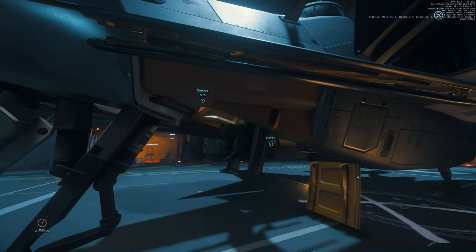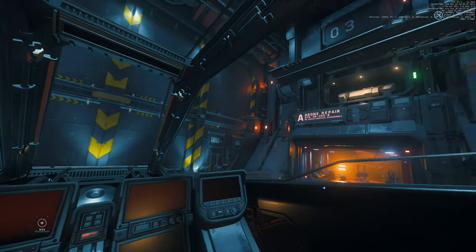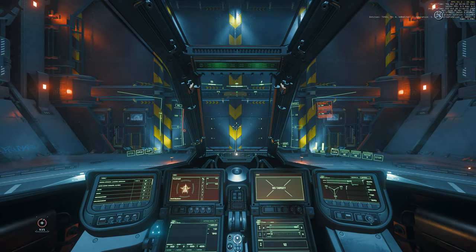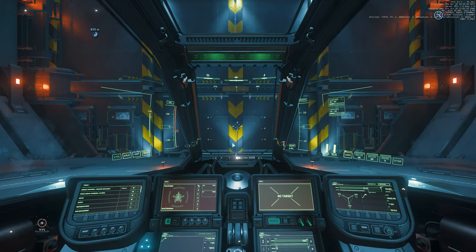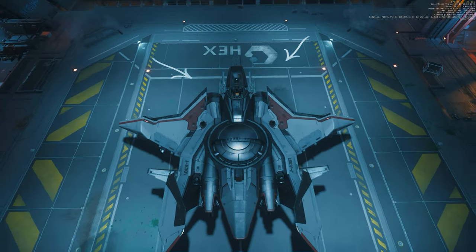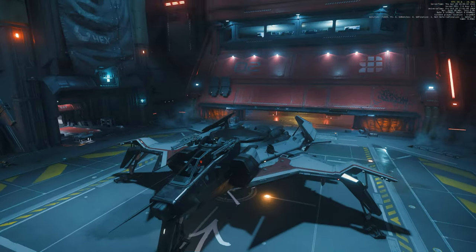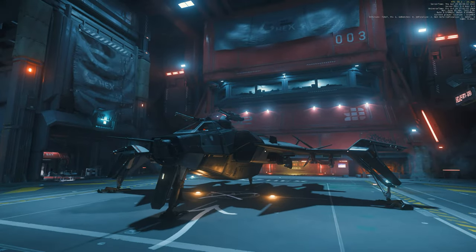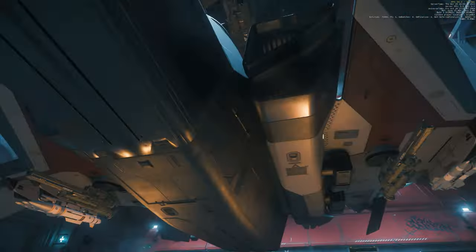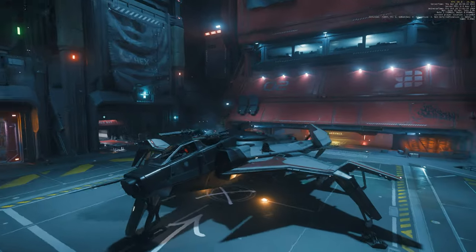The missile bays can accommodate up to 16 size-ones, eight size-twos, or four size-threes. You can see ample upper visibility with a very nice clear view of the Emperor MFDs, which comes in handy. The ship presents a very wide flat profile from top and bottom, which can be a disadvantage against light fighters, but this is more than made up for by the very narrow front and rear and the incredible hull HP for its size and maneuverability.